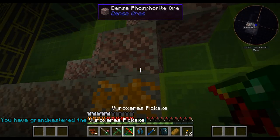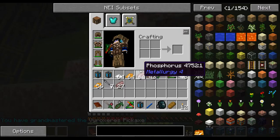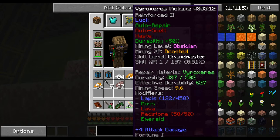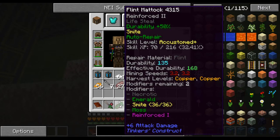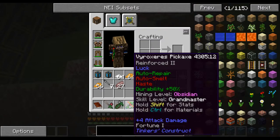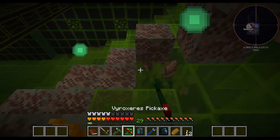My pickaxe just leveled up to Grandmaster! So Grandmaster — it didn't really do anything notable for it. And this matic is a custom plus — it got all the way up to full and then flipped back over to Clumsy, but it's Clumsy Plus. So I'm not sure if it will get any other modifiers as it progresses further; I guess we'll find out.